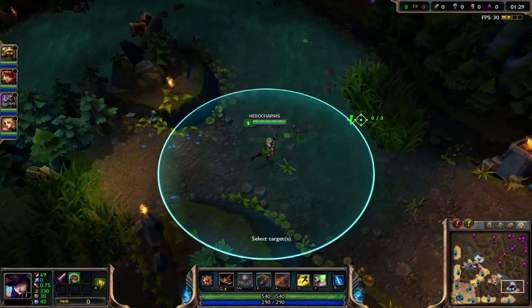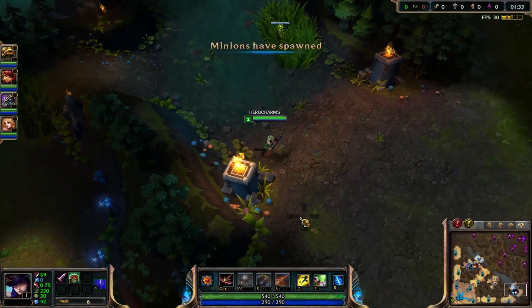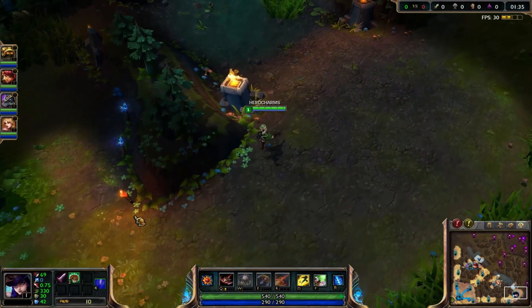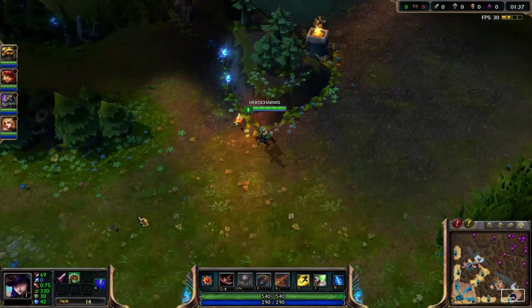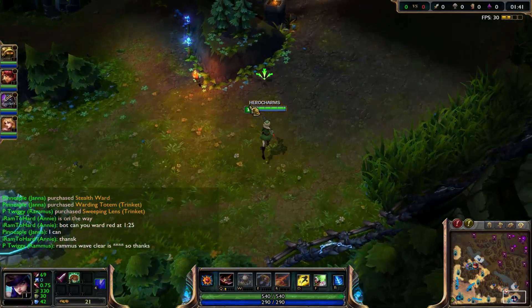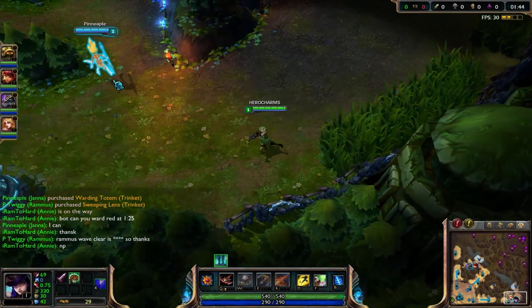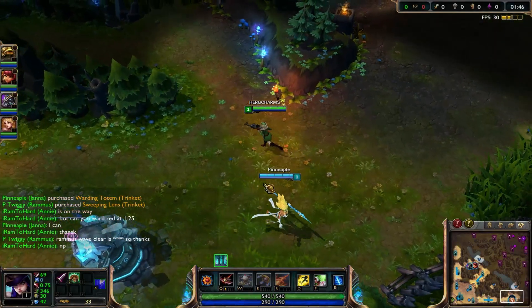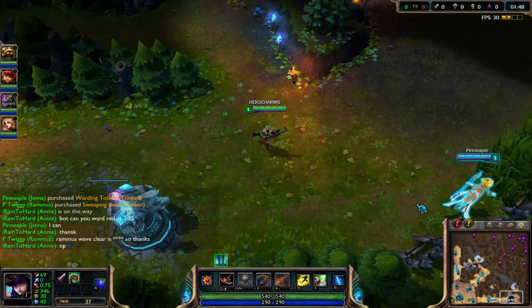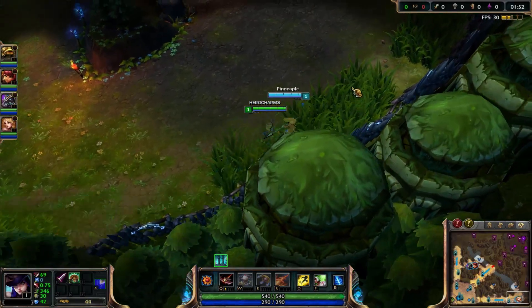Since she's going to ward that, I'm going to ward this bush a little earlier. I usually ward it right at 1:55, right when the blue buff goes off. By that time the minions are already here and they're poking a little bit. Minions are on the way — that means theirs are on the way, and that means they're on their way. Battle is about to begin.